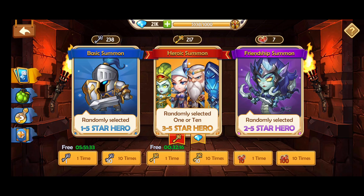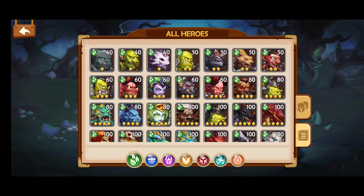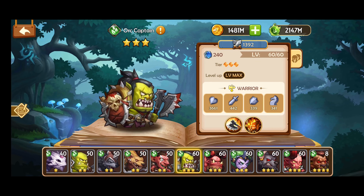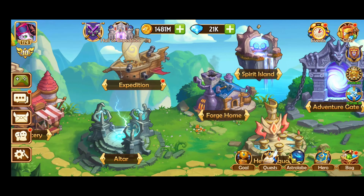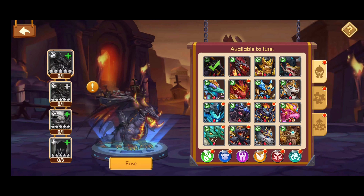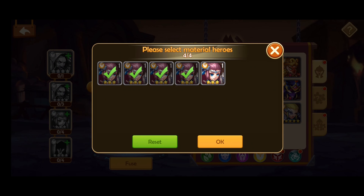Don't worry — in another video we will go through the altar shop and heroes square building in detail. Next we go back and look at the 3 star heroes. Same here, you do not level up these heroes. They are useful for fusing at the fused quartz to help build 5 stars along with 4 stars. In another video we will go through the fused quartz building in detail.